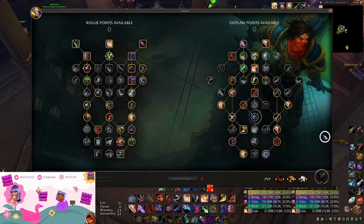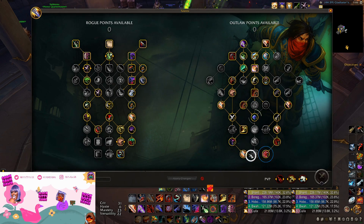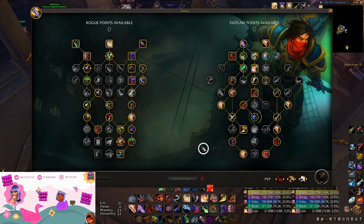Not much changes with this build. I'm going to briefly explain some important things to keep in mind with Green Skin, but you can read my guide in the description for a much more detailed explanation on the rotation and the fundamental rules. So firstly, while playing this build, you're pressing Between the Eyes off cooldown — it's pretty simple, however there is a nuance.